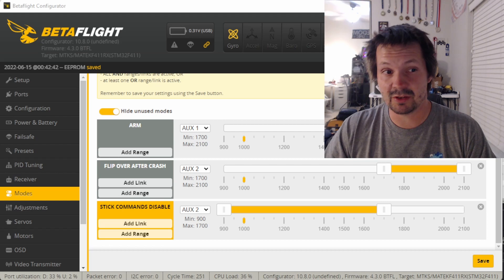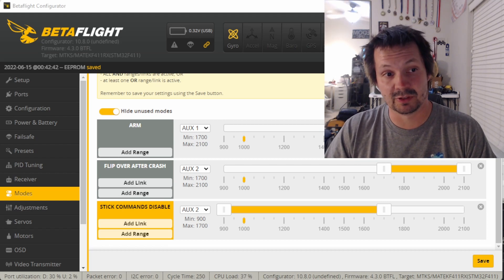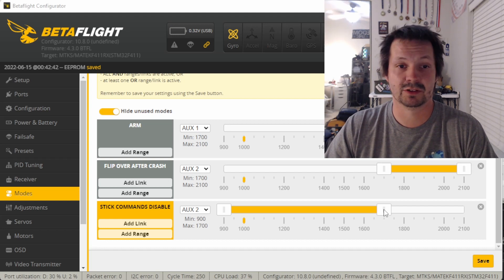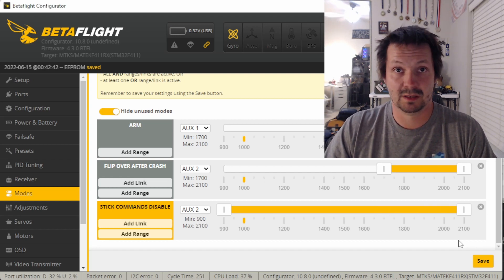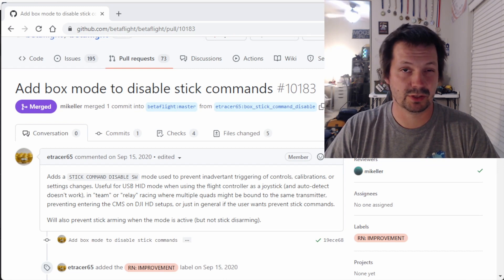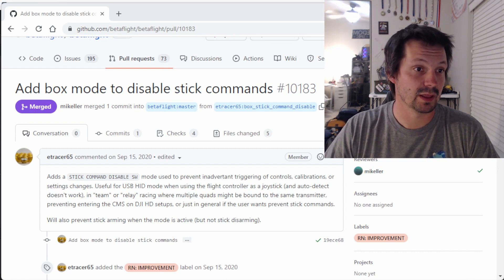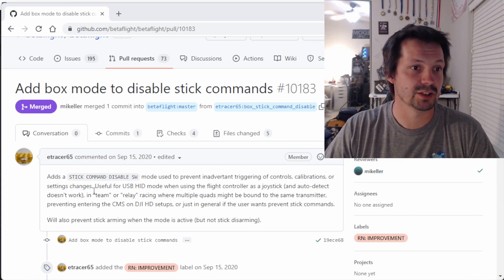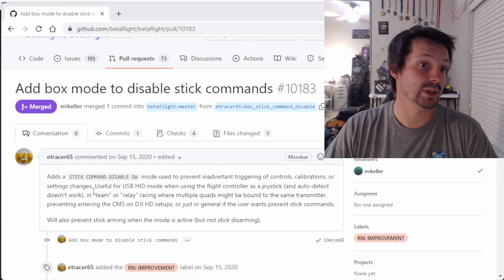And if you never use stick commands, never open the OSD menu, never use camera control — you can just leave it like that. This is it, that simple. Thanks to Mr. E-Tracer, who implemented this feature about two years ago for Betaflight 4.3. You can see he says: 'adds a stick command disable mode, used to prevent inadvertent triggering of controls, calibrations, or setting changes.' Nice, that's what we needed.